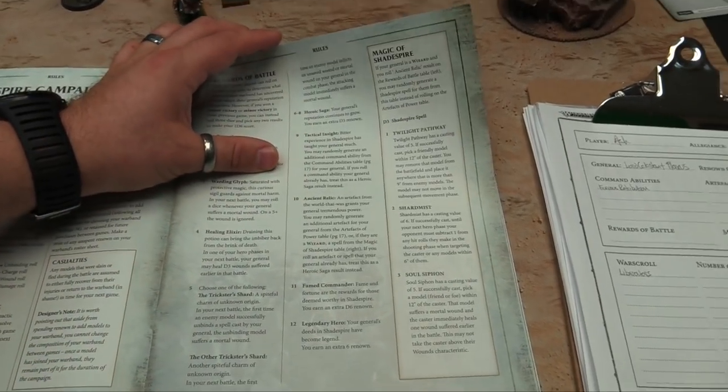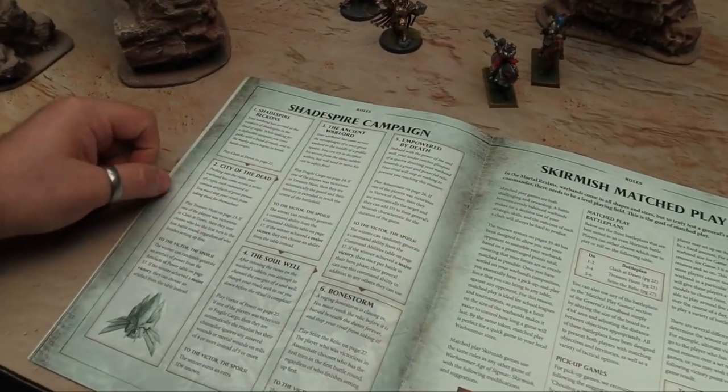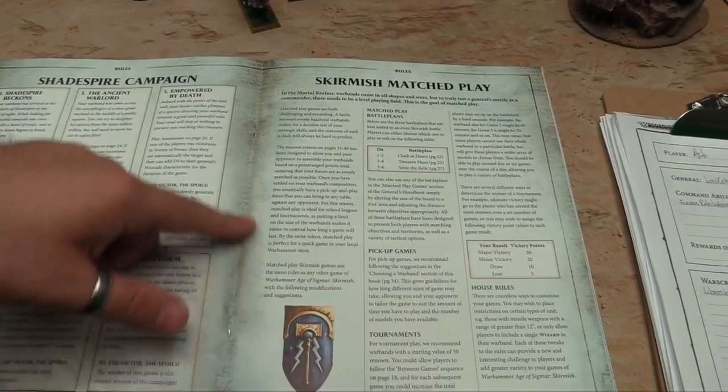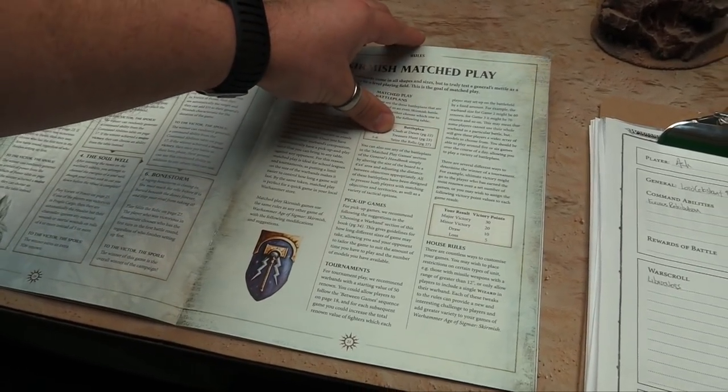The three spells are Twilight Pathway, Shard Mist, and Soul Siphon. You can choose to roll on that spell table instead of the regular Rewards of Battle if you have the wizard keyword. This covers the storyline for the six different missions, and you can also do it as matched play — there are rules for little pickup games and tournaments of skirmish.